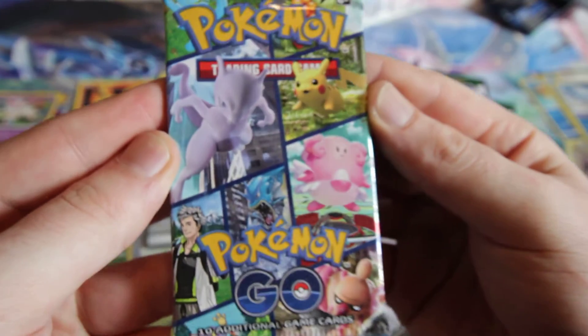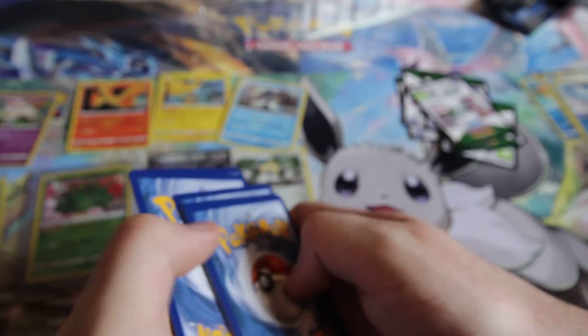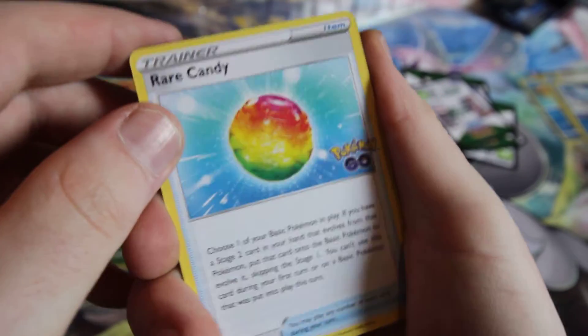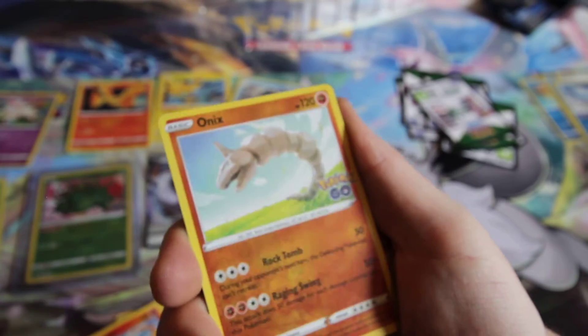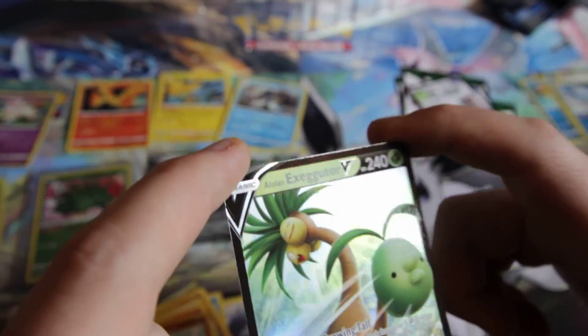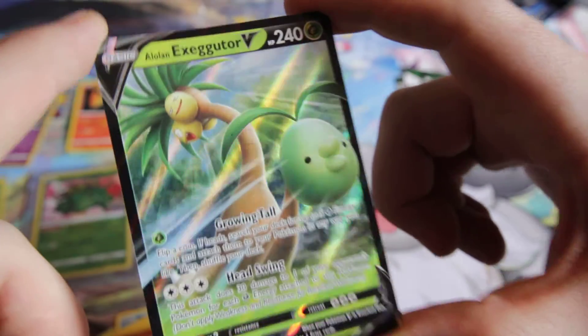Last pack! See if we can get some more. Energy Lunatone. Rare Candy - that's awesome, I love the Pokemon Go reference, it's very cool. Petal of Ixe. Charmander. Ooh, that's a cool-looking Reverse. And ooh, that's so cool too - an Alolan Exeggutor beam with the tail right in the front. That is a sweet card.